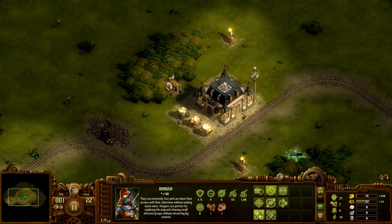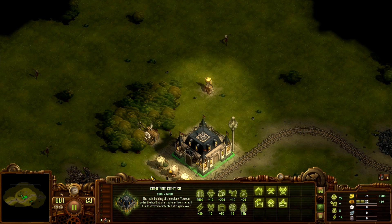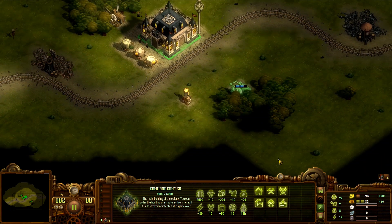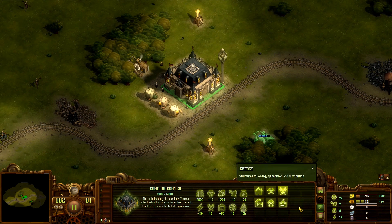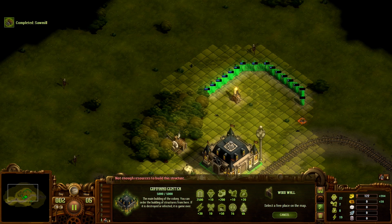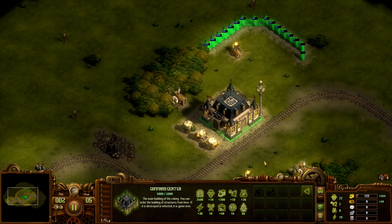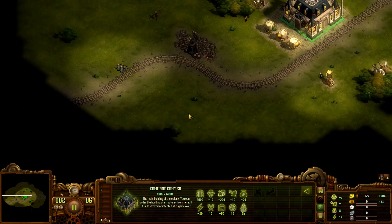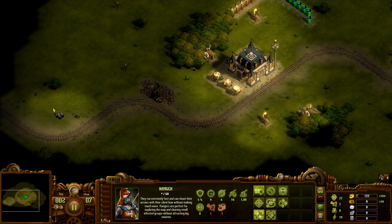Definitely a good idea to get walls early on, just to surround our command center if nothing else. Which is where the second sawmill comes in. I think I'm going to build a simple wall over here — I'll feel safer that way. Because this is definitely not safe. We can build a gate later, I just want to surround our initial starting area. We can build a gate over the tracks.